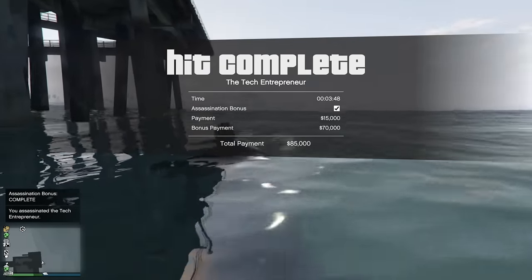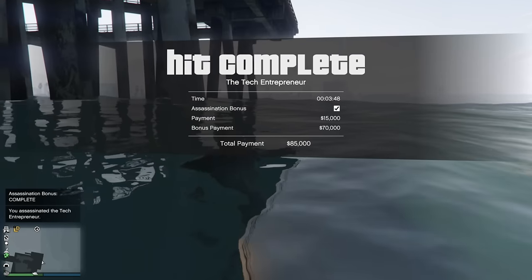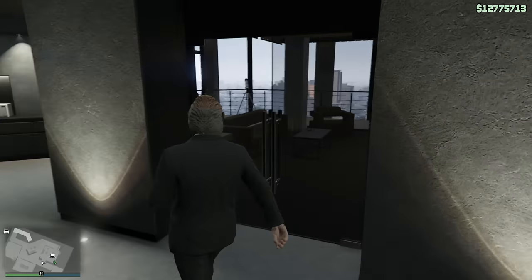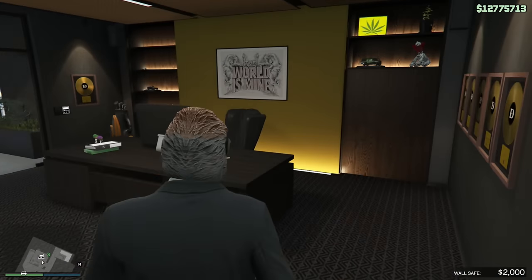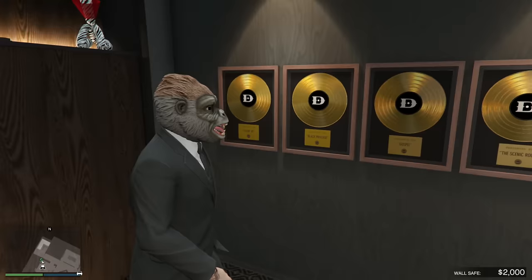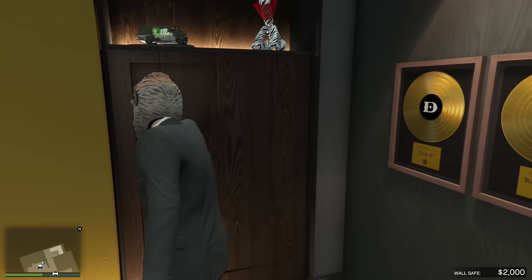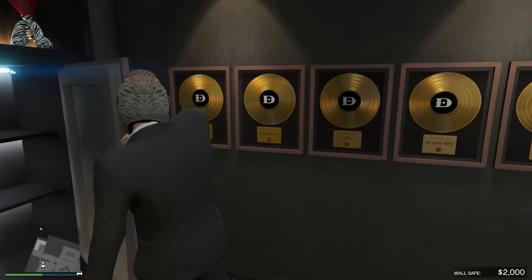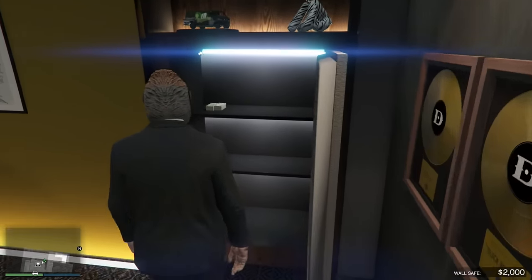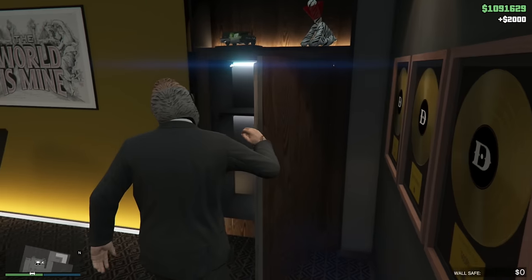Getting $85,000 in just a few minutes is pretty decent money. I can definitely see myself doing both a security contract and a Franklin assassination mission in between Cayo Perico heists. The fourth and simplest way to make money is the safe in your office — it generates $250 per in-game day, which is every 48 real-world minutes. That's not much money, but it does passively accumulate over time.